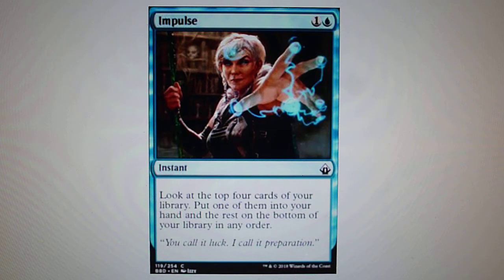In first position, I choose Impulse. For one and one blue, you look at the top four cards of your library, put one of them into your hand, and the rest on the bottom of your library in any order. These were my top three cards for common. Now we jump to uncommon.